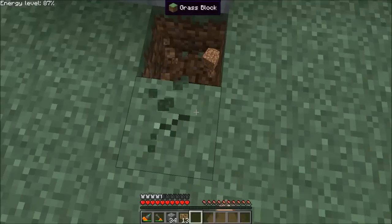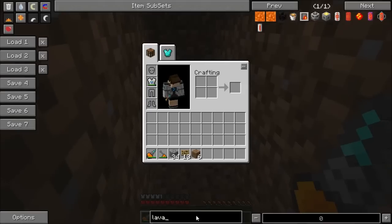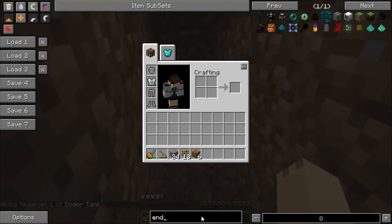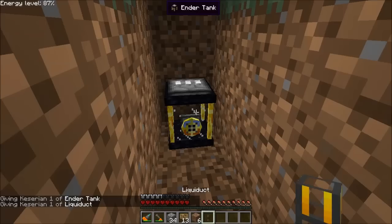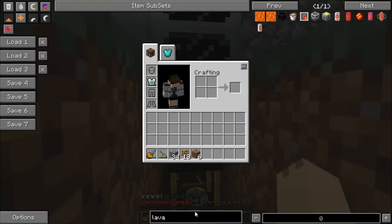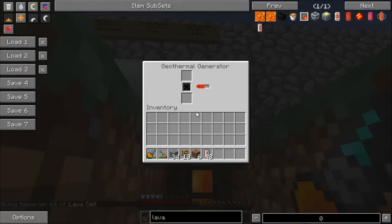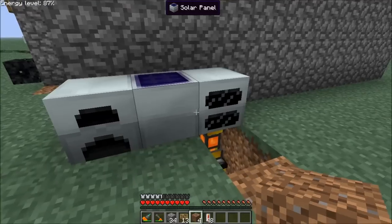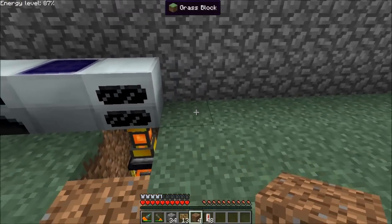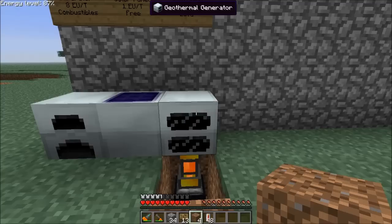The other nice thing about this — if I dig out a quick path underneath here and put down an ender tank and a liquiduct — is that any Forge Liquids dictionary pipe, so waterproof pipes from BuildCraft, liquiducts, or a liquid tesseract, will be able to transport lava into the geothermal generator. The tank will start to fill up, and it is in fact filling up. This is actually one of my favorite methods for producing power early in the game. Simply drop a pump with an ender tank or a liquid tesseract in the Nether and you have a fair amount of power, as long as you don't mind replacing the geothermal generator every now and then.